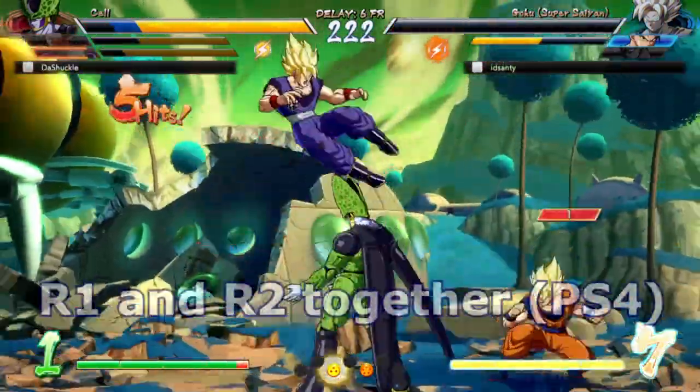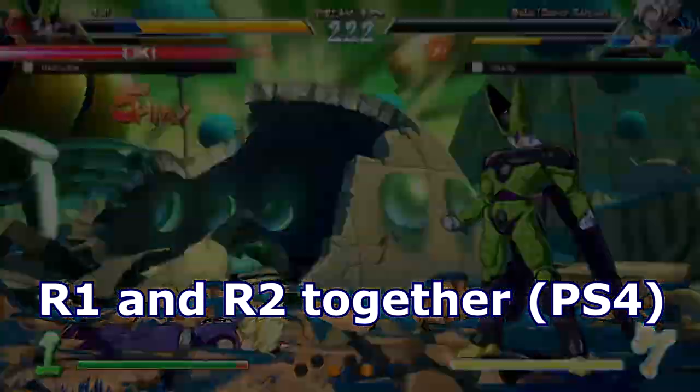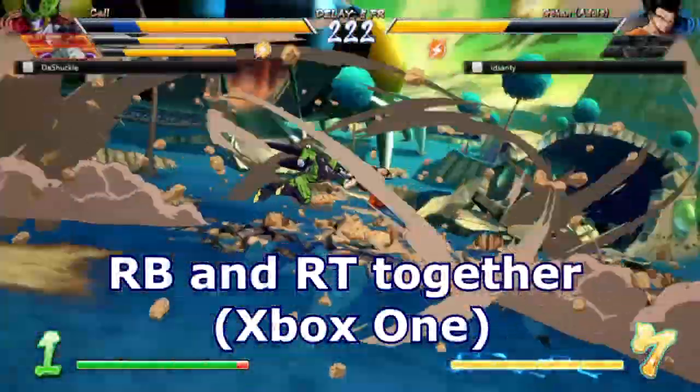To pull it off, you have to press R1 and R2 together if you're on PS4. If you're on Xbox One, it's RB and RT together.